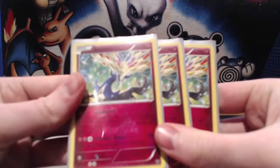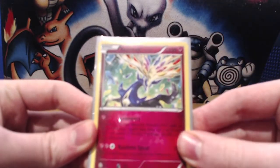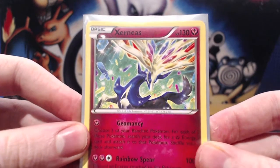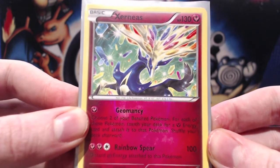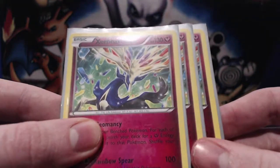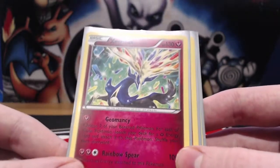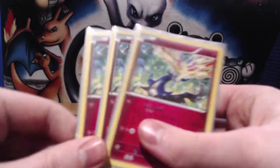So here we have three Xerneas, the non-EX. It has 130 HP and we can use Geomancy for one Fairy Energy, which allows us to choose two of our bench Pokemon and attach a Fairy to each of them from the deck. This helps us get energy onto the field quickly and allows us to accelerate, which is helpful because our Pokemon all have fairly expensive attacks. It also means that we get the Fairy Energy out of the deck so that we can draw into good stuff, so overall Xerneas offers a lot in this deck.